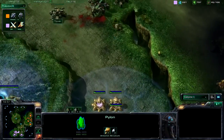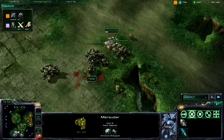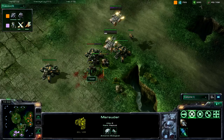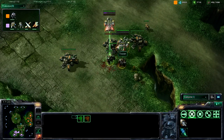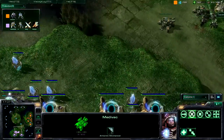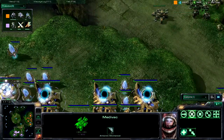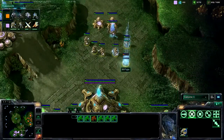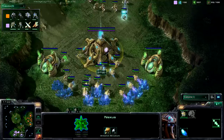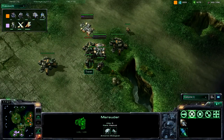Those zealots were good because the tank was doing friendly fire splash damage to these marauders. It looks like I thought we were going to see some sort of drop — we've got two medivacs — but we just see a drop of just a few units. Even a siege tank dropped right up here and sieged would create quite a lot of havoc for Mr. Popo.